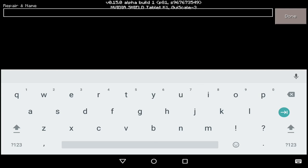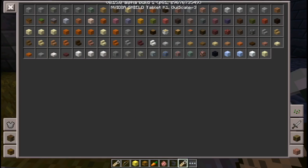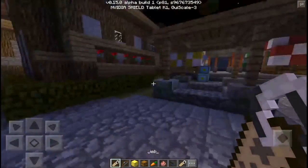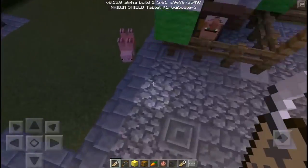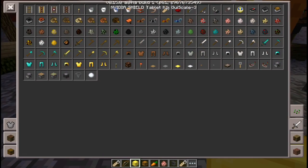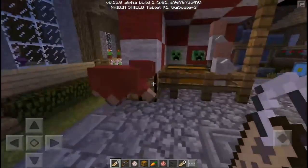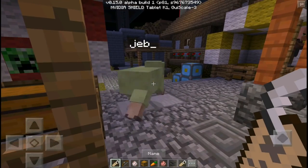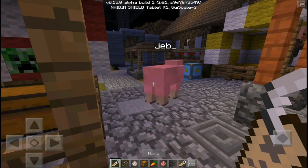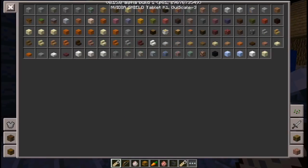Our next hidden feature also uses the anvil. Rename a name tag to 'jeb_', collect it, then find a sheep and apply the name tag. As you can see, it becomes a beautiful colorful sheep — it cycles through all the wool colors. It's a really beautiful and majestic effect.